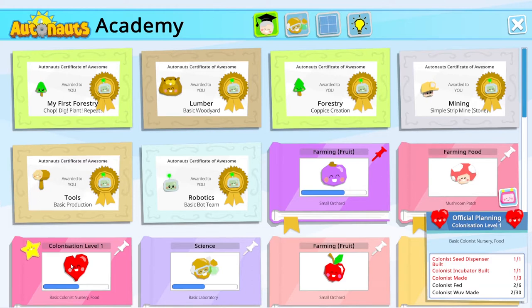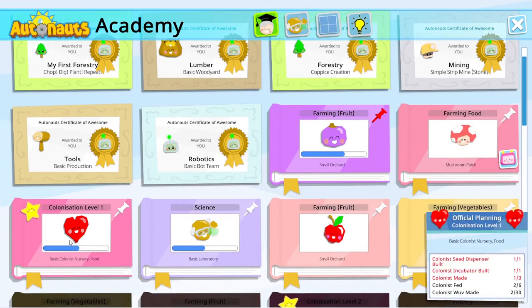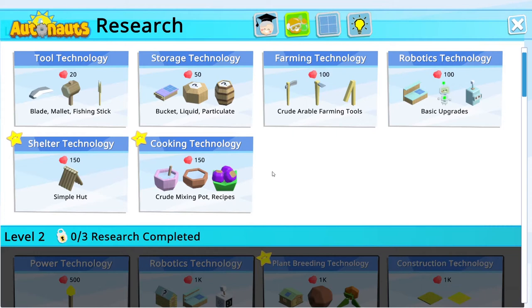We need to make three colonists and feed them. That's probably six feedings. We've fed our one colonist twice so far, which has given us 32 out of the 30 wuv we need for the basic nursery food challenge. The science research station — there's no particular lesson, we just need to research 12 science things. It needs quite a bit of wuv, so we're going to need quite a few colonists to get any real progress.